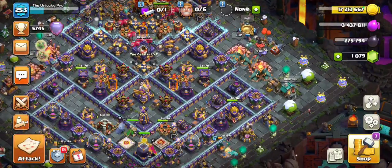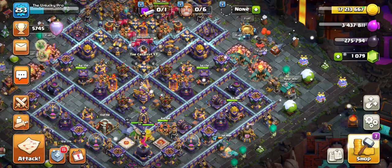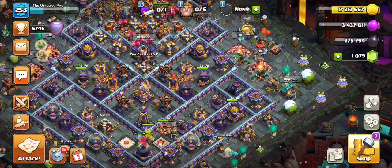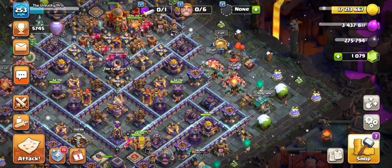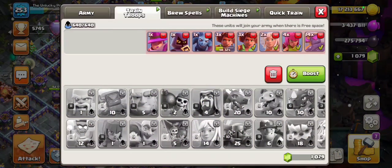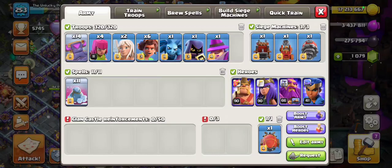Hey everyone, welcome back to another video. I've got an interesting one considering how Cookies and the Bag of Frostmatch have taken over the entire offensive meta in Legend League and in clan wars. This is a slightly different variation of the same thing — it's a little bit more controlled in the sense that you don't have to depend on your Root Riders and Ice Golems in the other spam variant to create the funnel. This is mimicking what S.T.A.R.S. does in Legend League, where he has like two healers and more or less the same army composition.